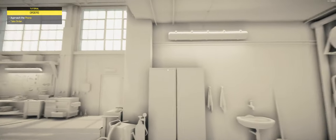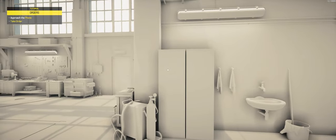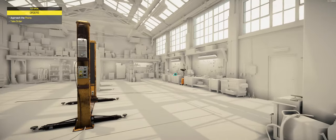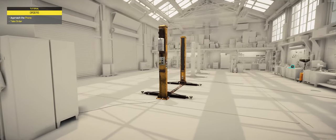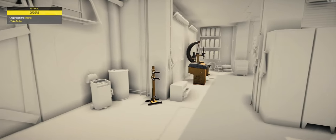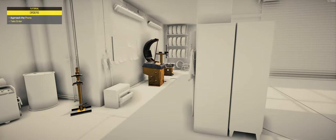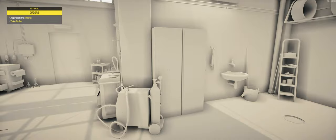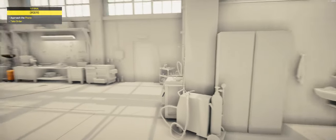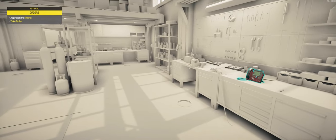Don't worry about the graphics — this is just how it looks in the tutorial. I'm not sure if it's supposed to be like this, but it seems like it is because they just have the stuff they want to focus on highlighted — or textured, I should say. You'll see as we go through the tutorial it kind of makes sense; I don't know if it's their intention, but it looks like maybe it is.